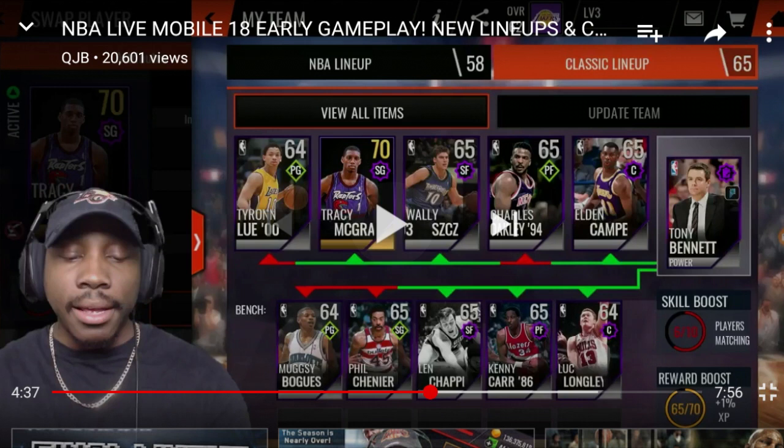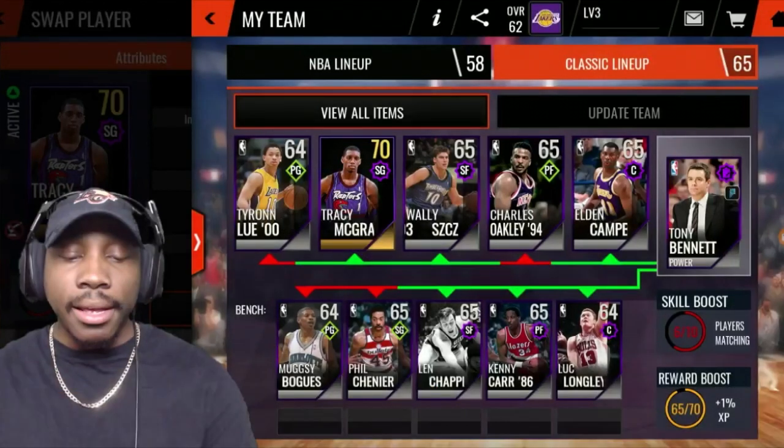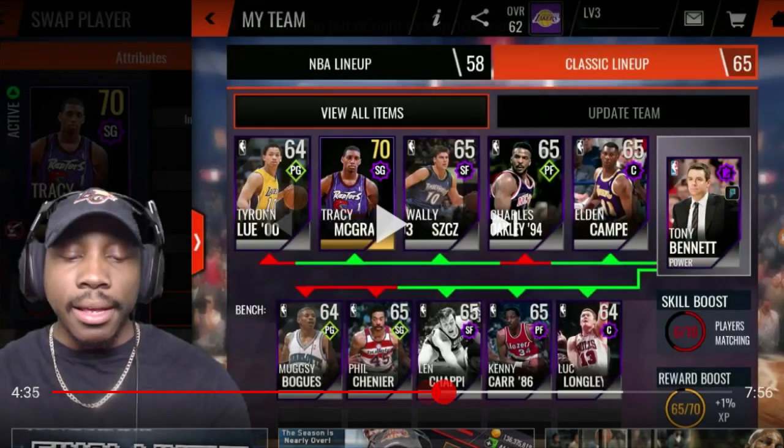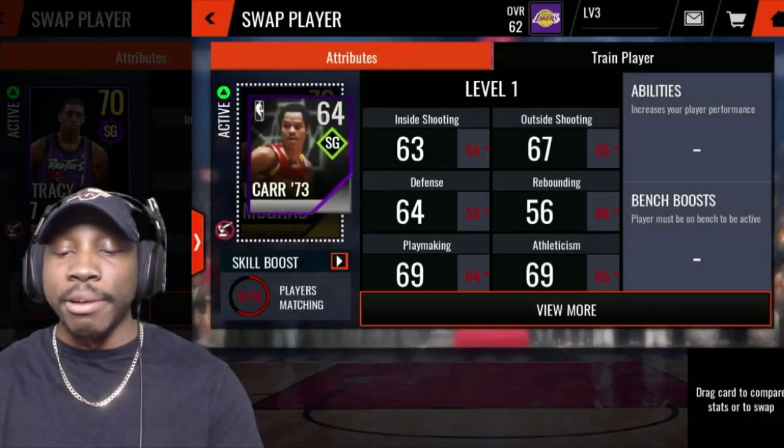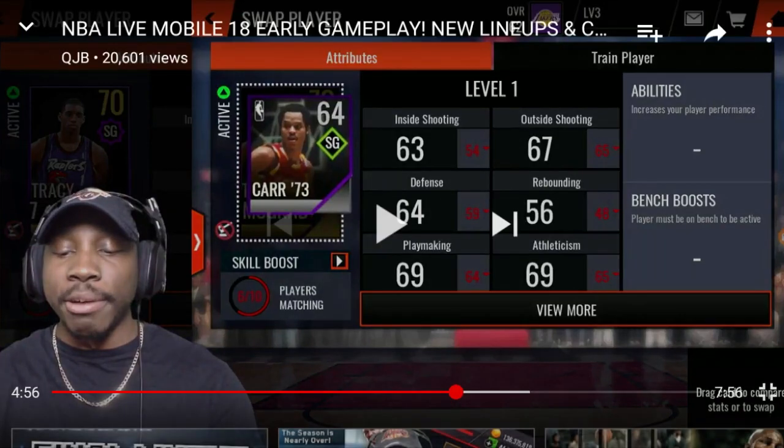This is the new lineup system. It's a lot like how NBA Live 16 was when the game first started — only one lineup, with a bench where you could throw players in as you please. He has Tyronn Lue, Tracy McGrady, Wally, Charles Oakley, and Eldon Kempel. It's two lineups as of right now. He shows later that you can still compare players to each other to compare stats and see which player you want in there. You can see stats being compared right here from someone to Tracy McGrady. You're also going to be able to train players — you can see it right next to attributes.